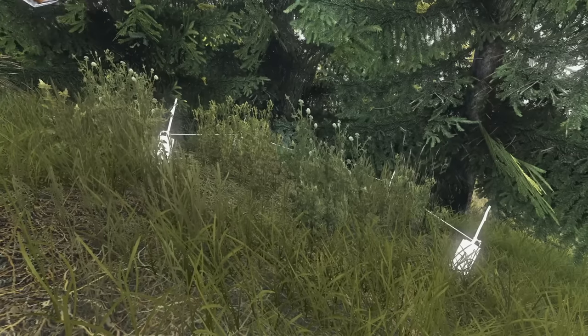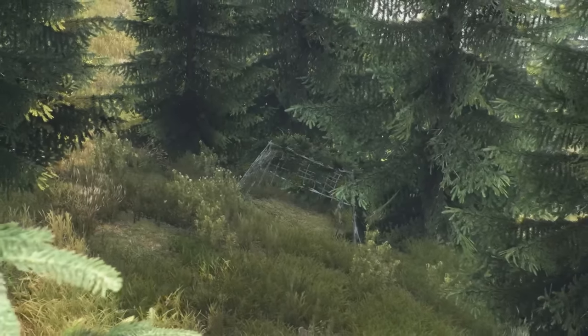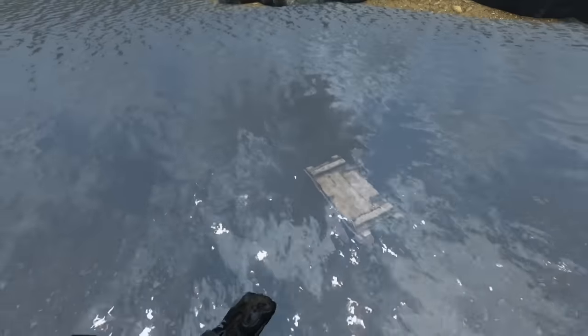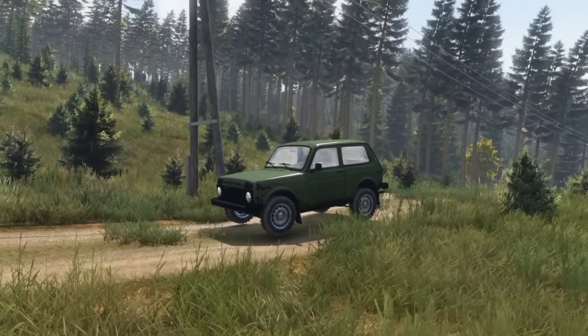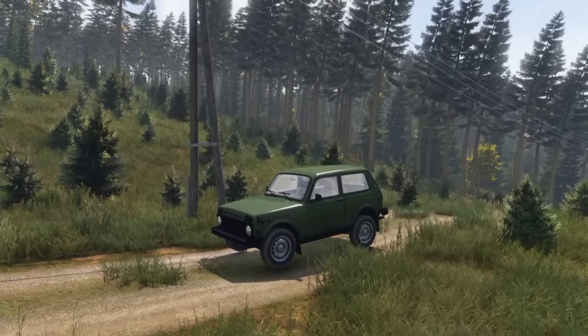Or maybe you don't even need a base — you could just be a nomad. You can build camouflaged shelters pretty easily out of sticks and rope and hide them in a patch of trees. Alternatively, you can stash barrels and crates in trees or bodies of water. Another great idea is to just live in your car — it's pretty risky but very convenient, as you now have a portable base that you can hide anywhere.